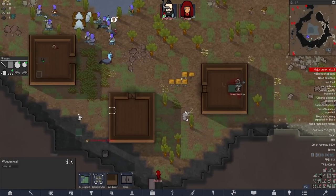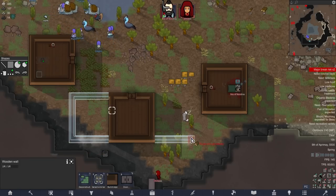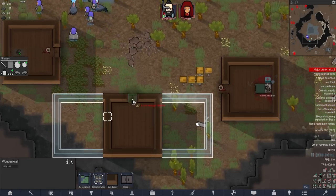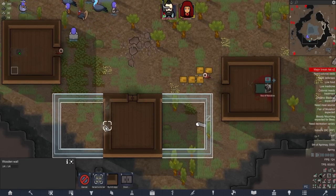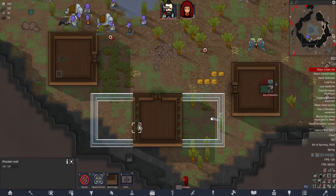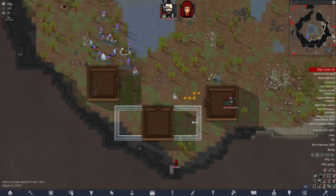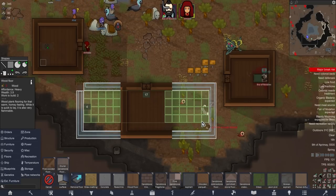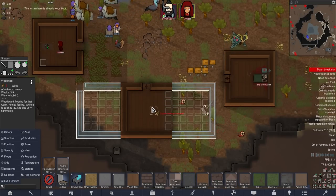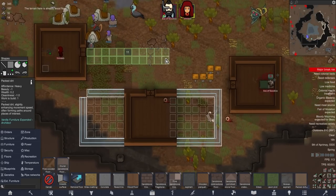Let's bulldoze this bedroom and expand it out into a living area. I'm just going to run everything out of wood for the time being. Let's go for a pretty small kitchen, maybe a freezer. So we'll leave that wall in and turn that bit into a freezer, this bit could be a kitchen, and we'll have a little dining room there too. Once we've got that set up, I think I might double down on research for a while to try and get ourselves some hospital equipment as soon as possible.